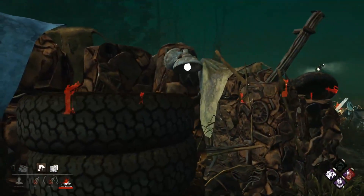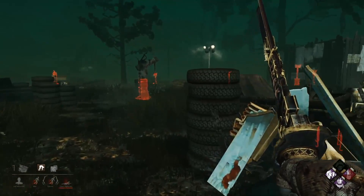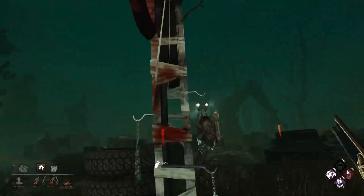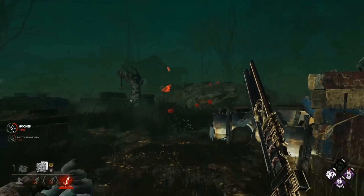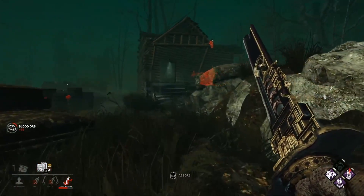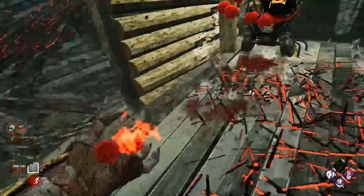You got that turn pretty good. Oni's turn while he's running is really, really annoying to deal with — really difficult in a way, takes a bit of getting used to. I would have looked around a little bit more to see if the fourth survivor picked up from Barbecue and Chili. You know where these two are, but you're still missing one.